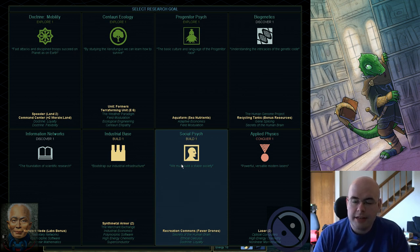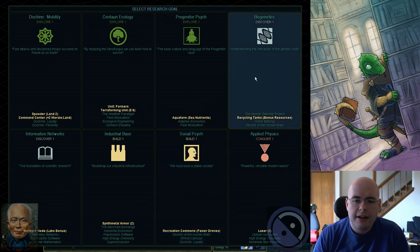Social Psych is nice if you're playing on Transcend because you're going to need to reduce drones pretty quickly. I, on the other hand, am going to have police, so it's not as big of a deal for me. And finally, Biogenetics is decent. Recycling tanks are always useful. Human Genome Project is a great starting secret project. Secret projects, for those of you that play Civ, are wonders of the world.